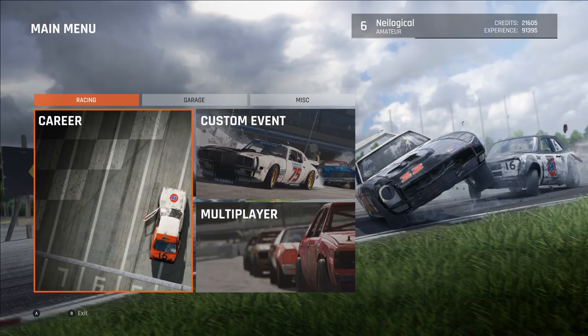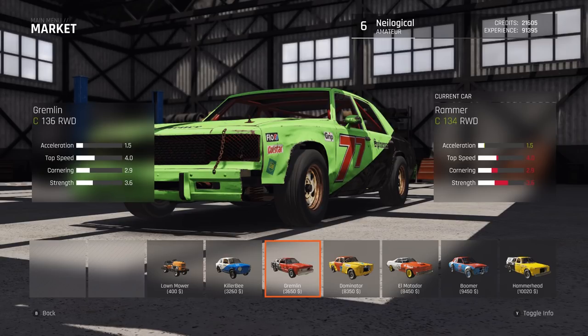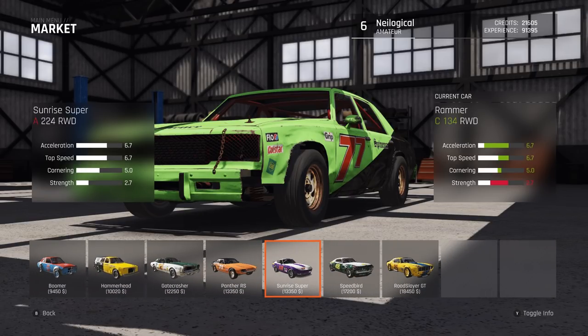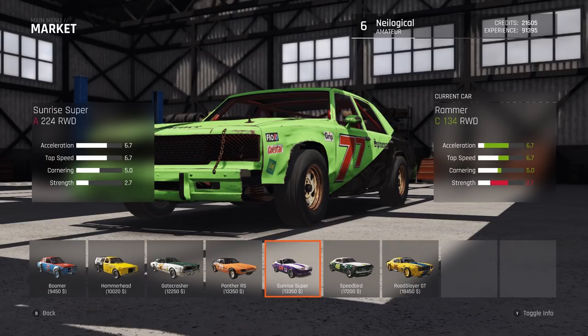In today's video, I'm going to continue doing the career mode in this game because honestly I'm having a lot of fun. I played it a little bit off camera and I think I have enough money to buy a car now. I have 21k right now, so we're basically rolling in the dough. The one I actually wanted to buy is the Sunrise Super — it's awesome looking and really freaking fast, though not very strong for demolition derby type races. I can also actually afford the Speedbird, which I think is the fastest car in the game, but it's $17,000.